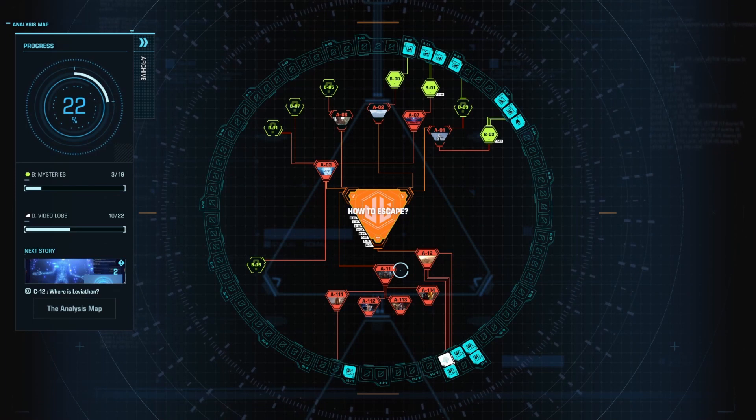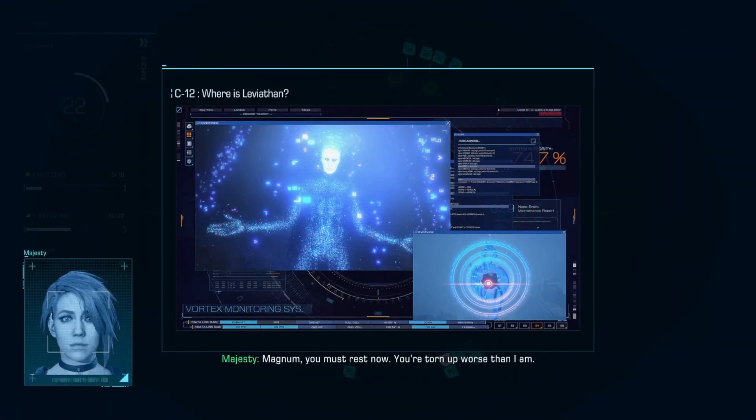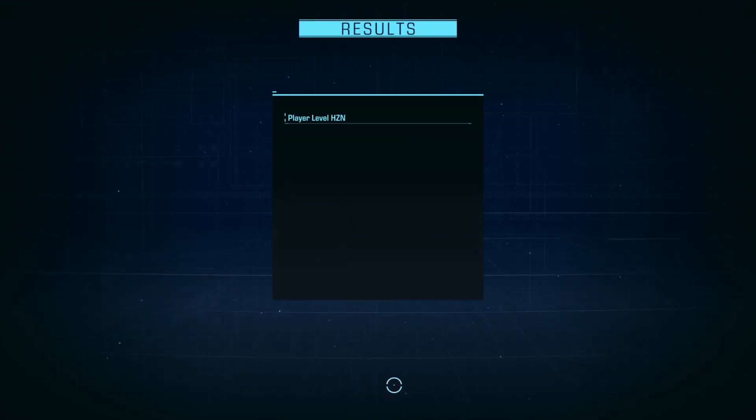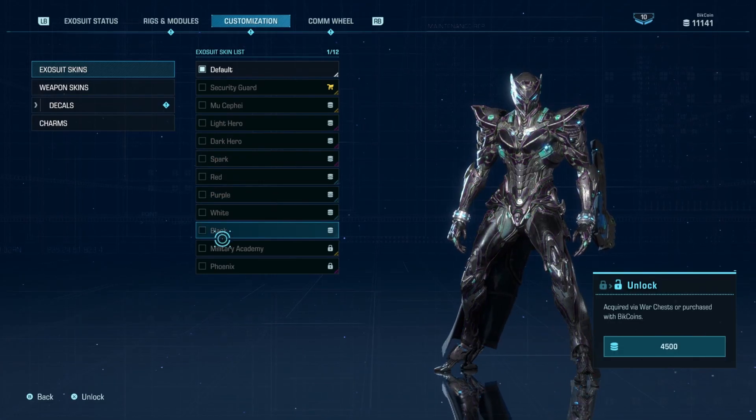As you complete more wargame missions, you unlock more pieces of the story and its secrets. Without giving major spoilers, essentially you are trying to escape the island that you crash on, and to do it, you have to collect more data from the wargames. In addition to advancing the story, you also earn XP and in-game currency, which can be used for unlocking additional weapons, loadout modules, characters, and cosmetics.